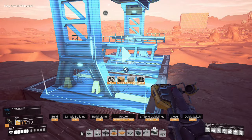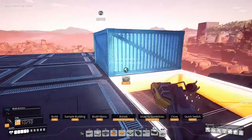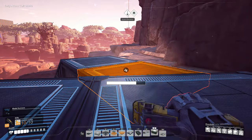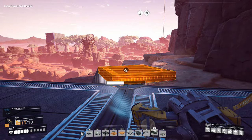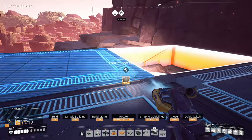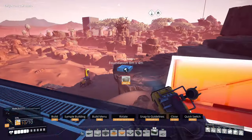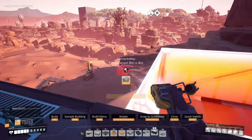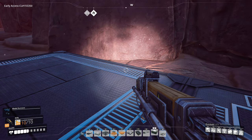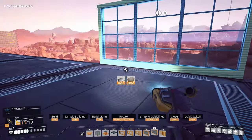Very bond villain-esque! Let's put down oodles of foundations - we may actually be able to build up here. We shouldn't need that wide a factory, so hopefully this little narrow gap will work. If not, we could go slightly higher up and overhang the actual train station. Something a bit different - all our factories are quite similar, I want to build something slightly different.